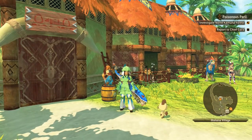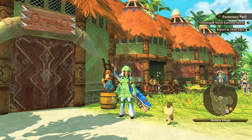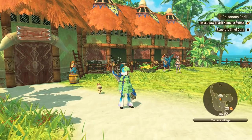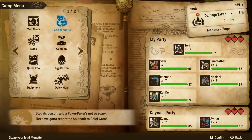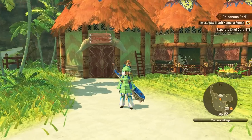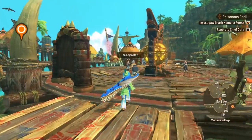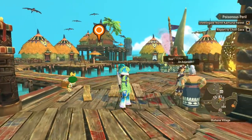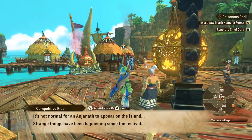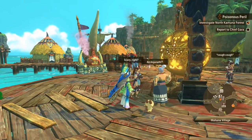Welcome back to Monster Hunter Stories 2: Wings of Ruin, where we're back in town taking care of our brand new monsters. I'm so excited that we have little kiki with us now. We are getting ready to tell Chief Gara about all of the mysterious things that have been happening. An anjanath - scary, right? It's not normal for an anjanath to appear on the island. Strange things have been happening since the festival. I hope our little village isn't at risk.